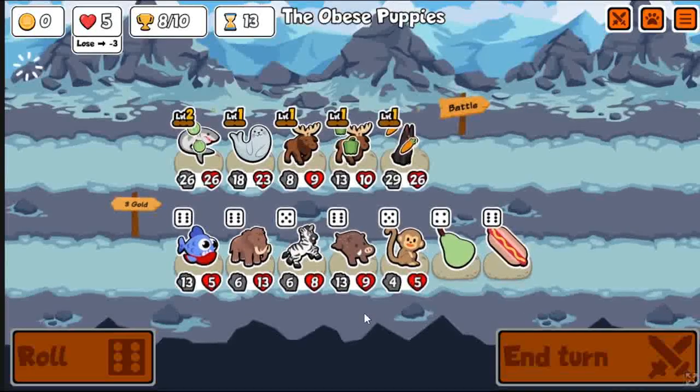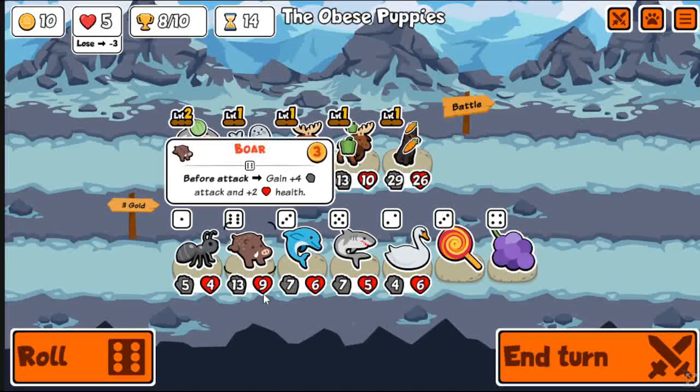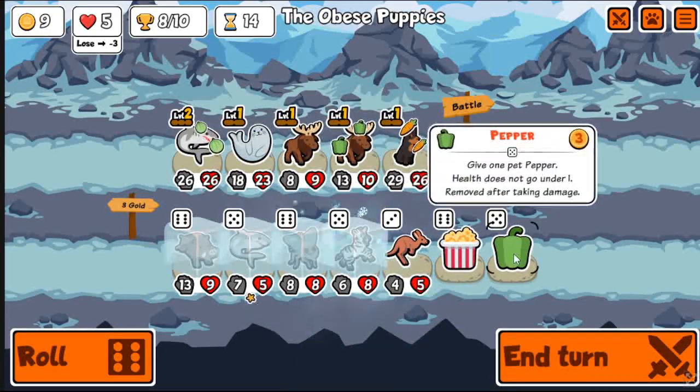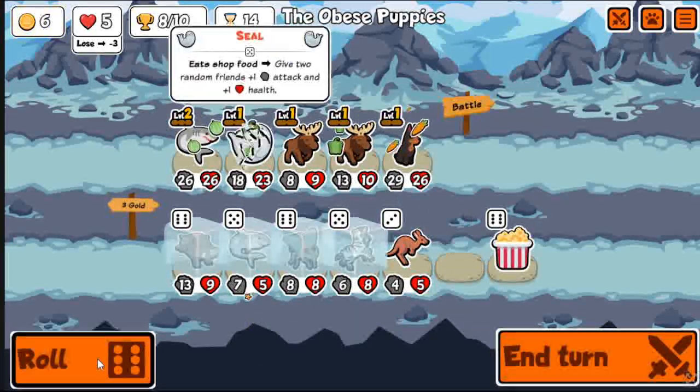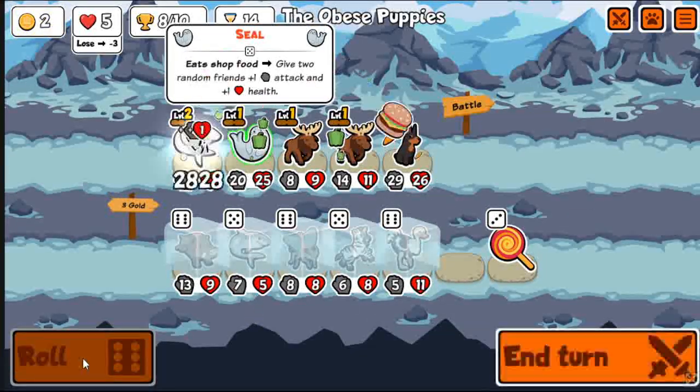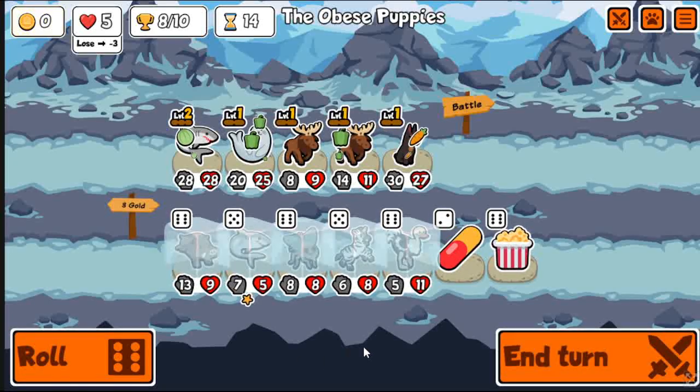Do manage to lose to that team — Level 2 T-Rex with Coconut's pretty strong there. You can't also go double Doberman, of course. I wanted to do that, but you can only have one, because otherwise it'll cancel out the ability. Gotta pay attention to that.